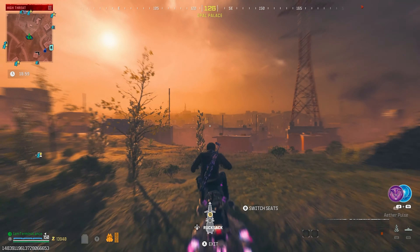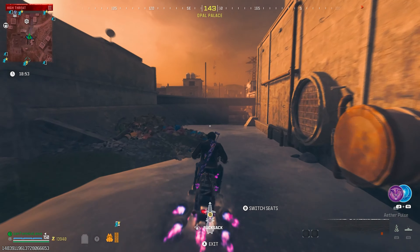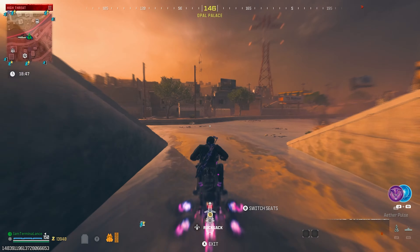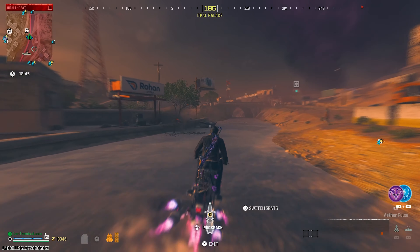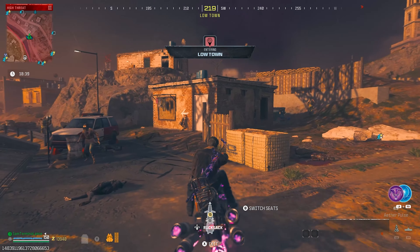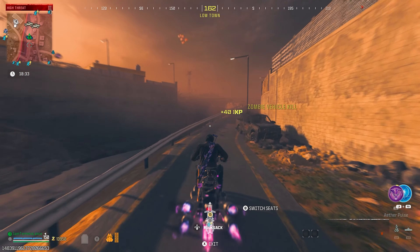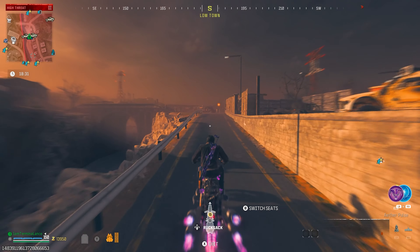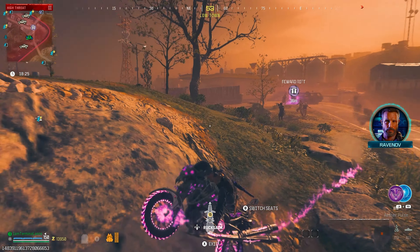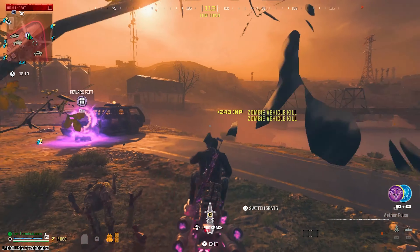Now for the second one you're gonna need the ether bike. You want to make your way to the location where I'm currently at right now. We're gonna see a blue bunny — you're gonna ride over it and it's gonna prompt you with a little giggly laugh noise letting you know that you started the easter egg. You're gonna go and follow the white arrows, and once you get to the finish line it's gonna prompt you with another reward rift. Make sure you clear all the zombies before you get the reward rift — this reward rift is gonna give you the drum that you need.